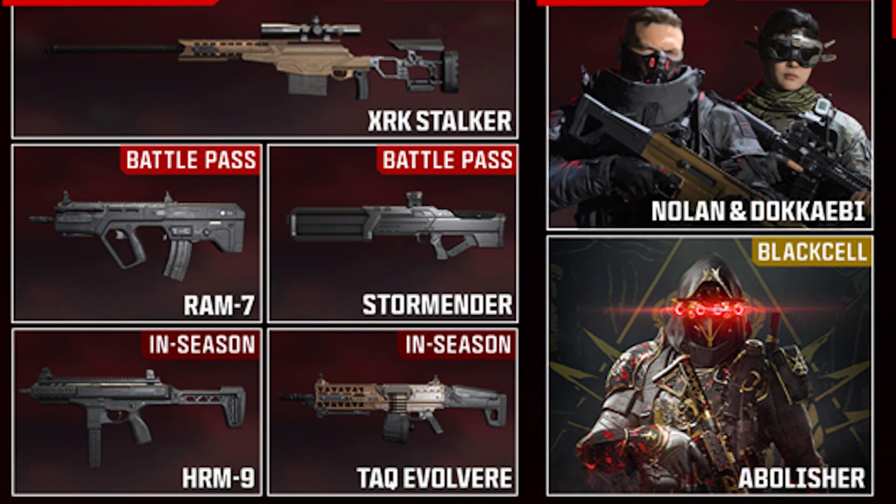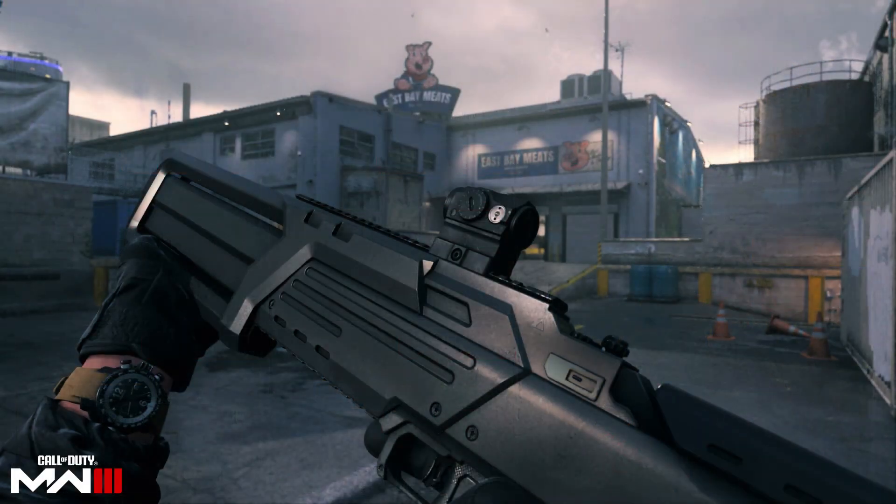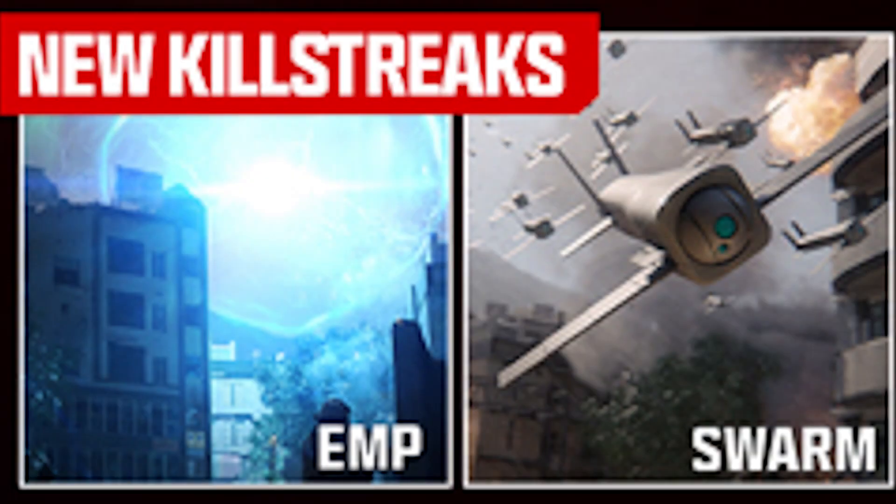As for other DLC weapons, they were leaked a long time ago and now officially revealed with some changes — the ARX-160 assault rifle is not there yet, but instead we have a new launcher called the Storm Ender, which looks like some kind of futuristic laser blaster.